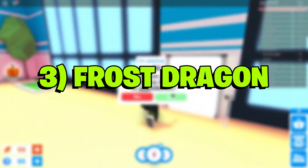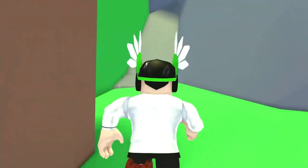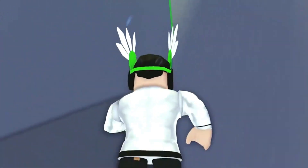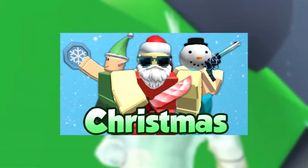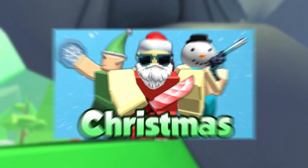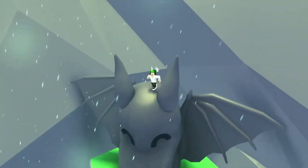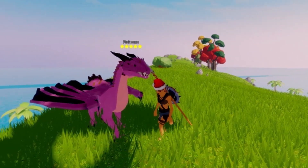Number 3: Frost Dragon. The Frost Dragon's eyes have special ambient effects, and its body and wings have an ice motif. The pet received critical acclaim from the community when it was launched during the 2019 Christmas event. This pet was purchasable for 1,000 Robux during the event and is currently unavailable. Interested players are advised to find trusted sellers to purchase the Frost Dragon in Roblox Adopt Me.